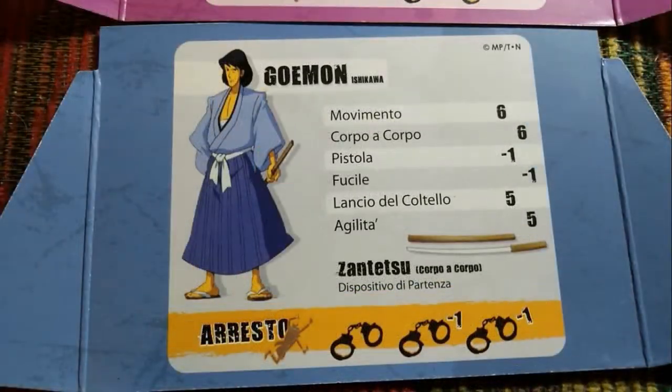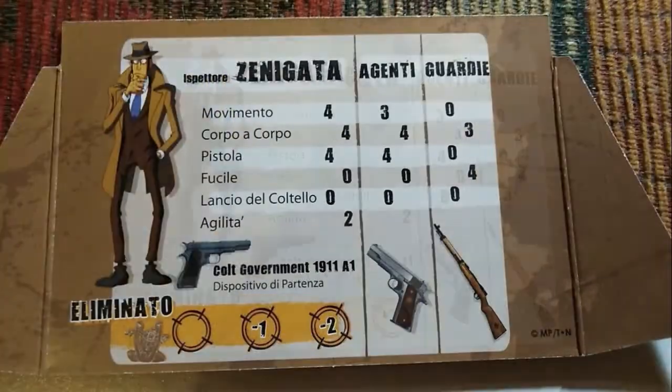The last member of the gang is Goemon Ishikawa. He's a die-hard samurai who follows the way of a samurai even though he lives in modern Japan. His hard discipline sometimes puts him at odds with the other members of the gang, as he refuses to draw his sword and fight when he thinks it's unnecessary. His sword's name is Zantetsu, a powerful katana that is able to cut through steel and concrete, but only as long as Goemon's heart is committed and in the right place.